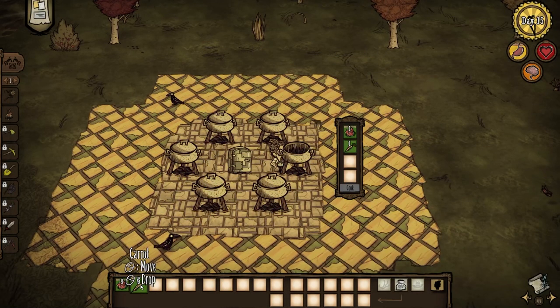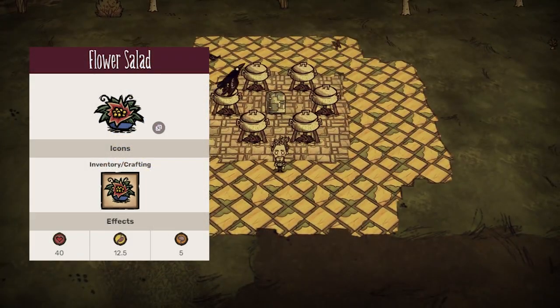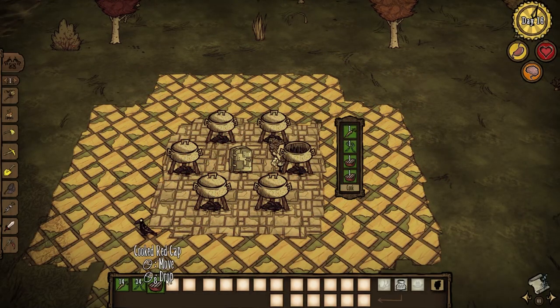We got another healing food with a desert flower and some veggies. Flower salad can mend your wounds and make a great antipasto. Healing for 40 health and restoring 12.5 hunger and 5 sanity. Just make sure you got some protection from those summer cacti. A tier.